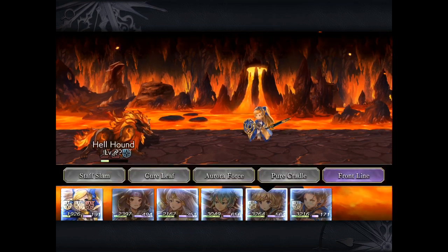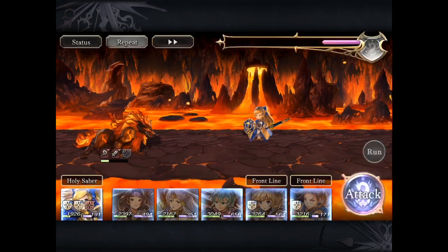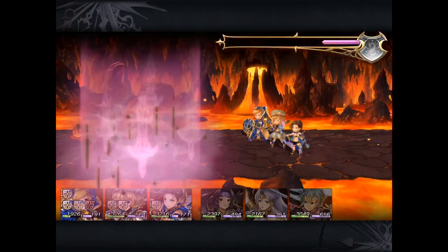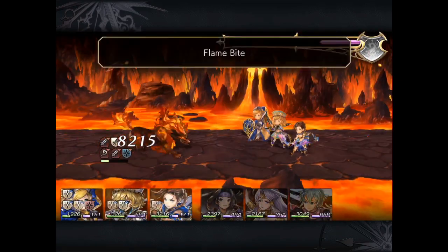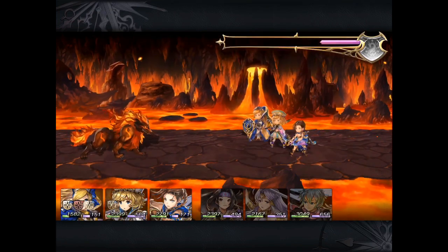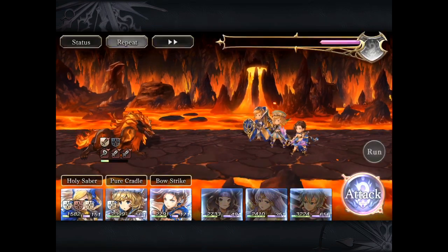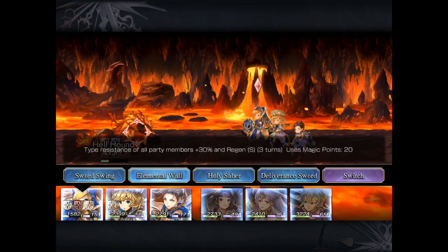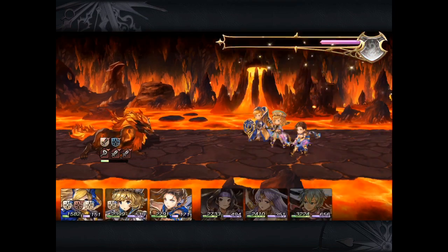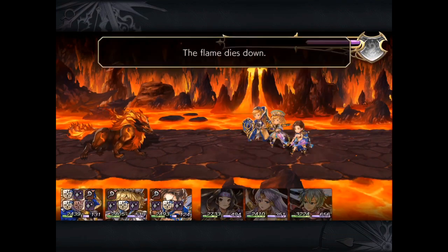There is also some RNG luck in most of these harder boss battles, because if they target the same character twice with single target attacks, it can always end even your 5-star. You can see I brought back Mariel as well as LeClaire — LeClaire's Valor Chant powers down the boss, and then Mariel's type resistance Valor Chant is back up.